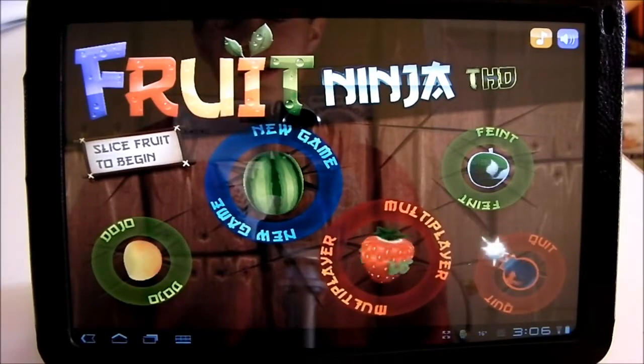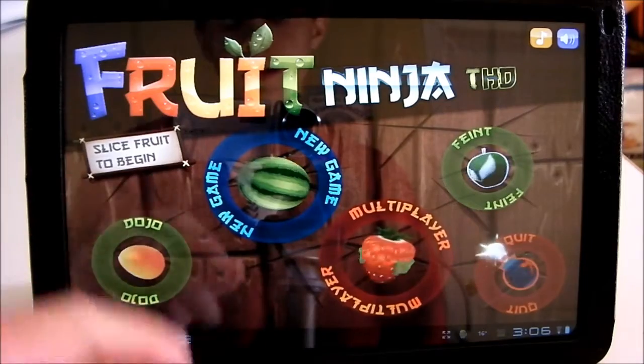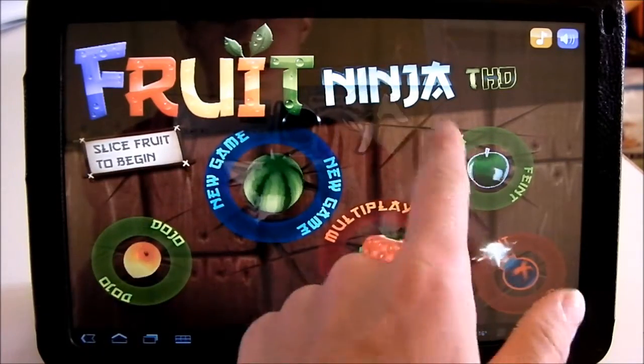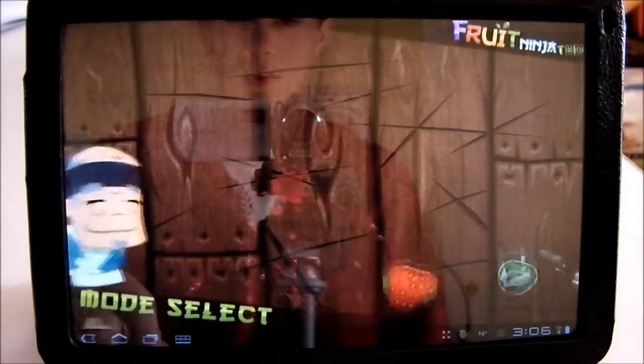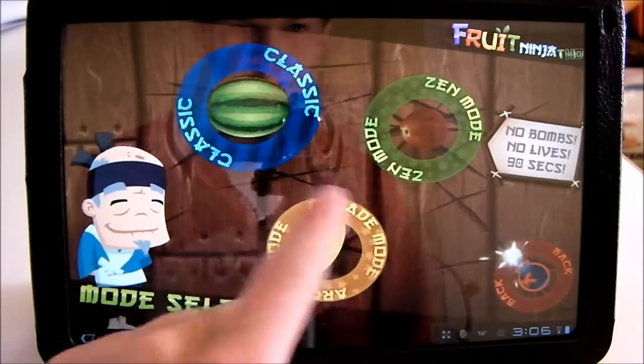The next game we'll look at is Fruit Ninja THD. There's single player, multiplayer, and a dojo where you can customize the blade and the background. It's also Open Feint so you can post your scores online. We'll go ahead and start single player.